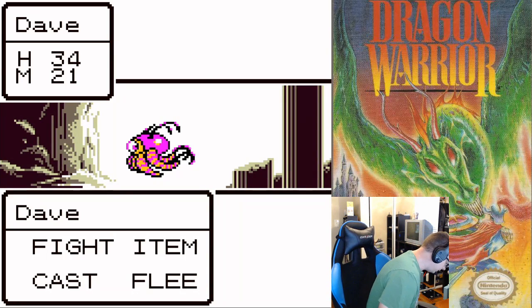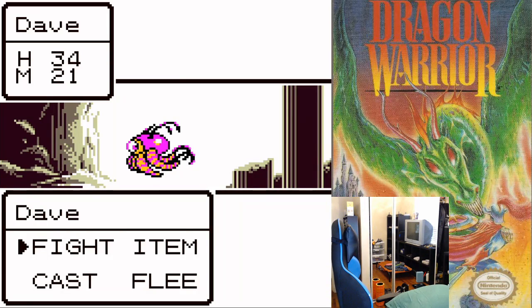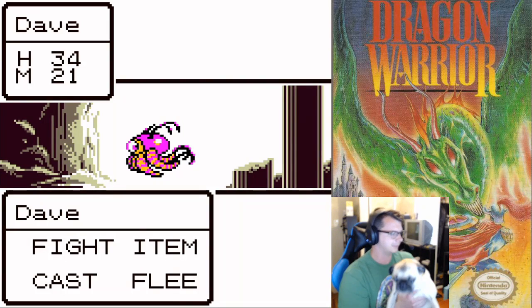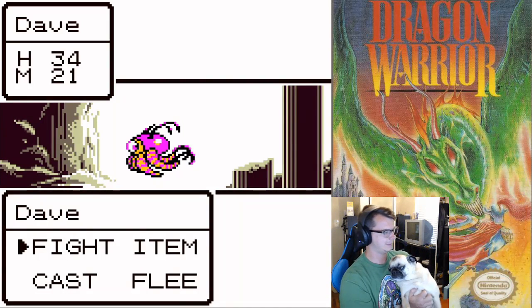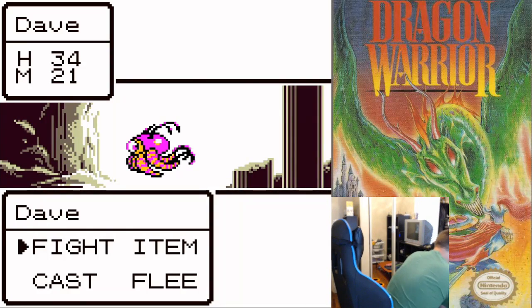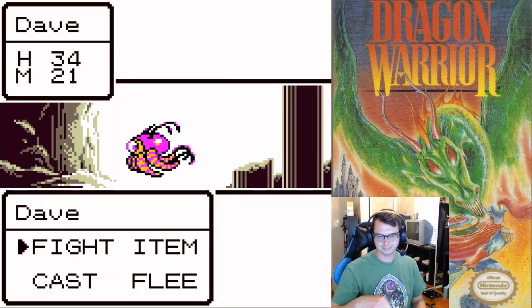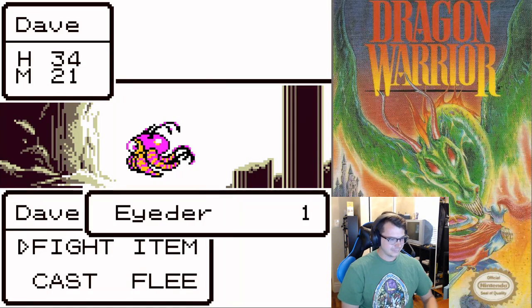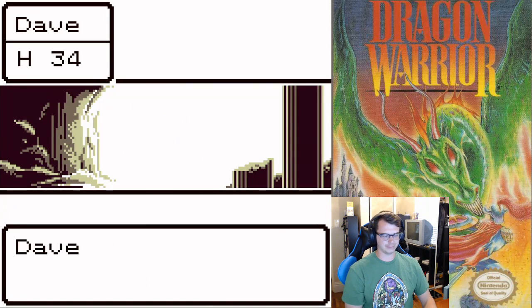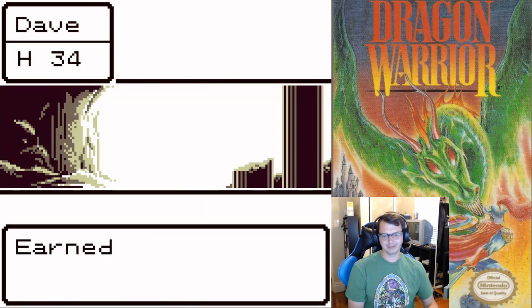The infamous pug decided to grace me with his presence. Oh buddy, come here — there you go. He doesn't like me, but he's a chill little dude. He's very much a pug — looks like a pug, sounds like a pug, sheds like a pug.